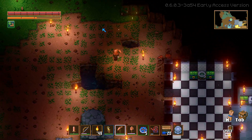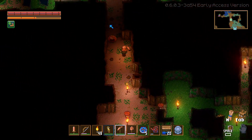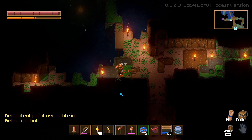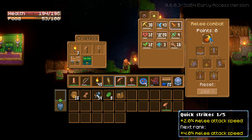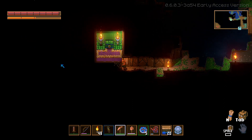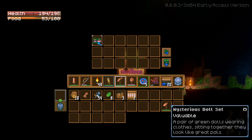I did a lot of mining and clearing of the area off-camera. I found this over here — let me go into combat mode. Another attack speed item. I don't know what this is about but we're gonna see. A mysterious doll set!